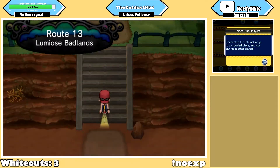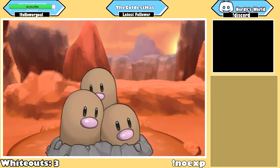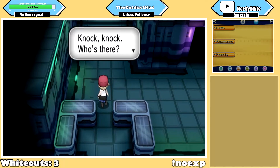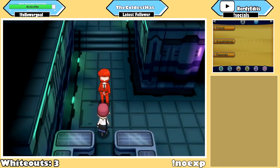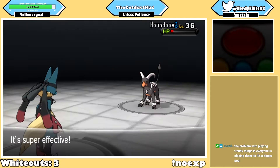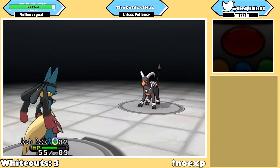Before going into the desert, I boxed half my team to make room for some Ground-type Pokemon. I picked up Dugtrio, Trapinch, and Gabite to help take out the Electric-type gym in Lumiose City. But before going into the city, I had to take on more Team Flare grunts in the power plant. These fights weren't really difficult, just tedious. Most of my team fared pretty well, but if I ever got into a bind, I just sent out Mega Lucario and swept.